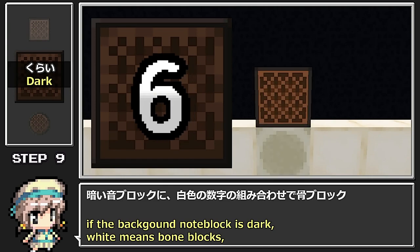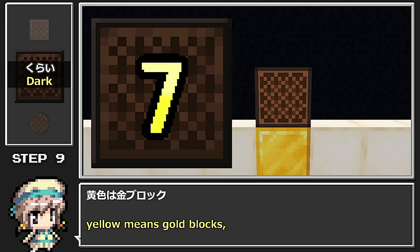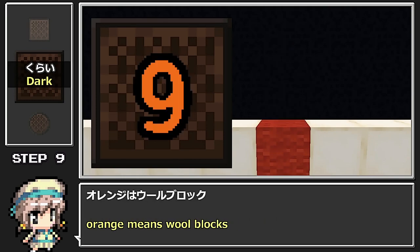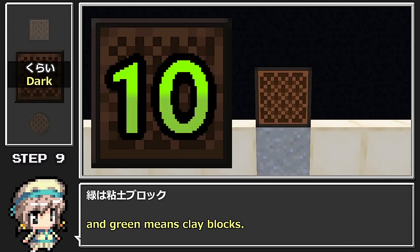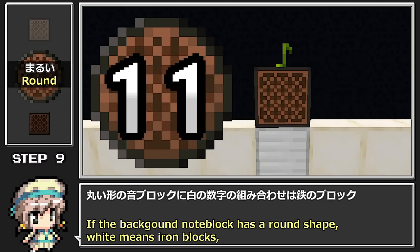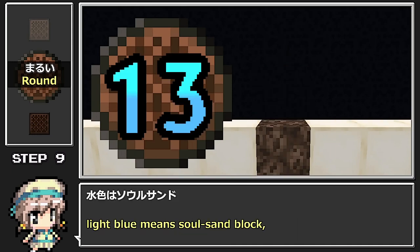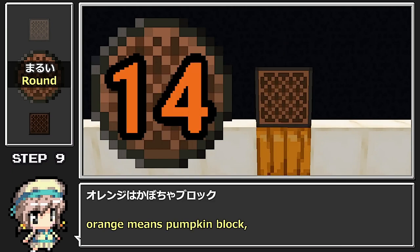For 5 instruments: bright note block with white numbers = stone block beneath; yellow = sand block; light blue = glass block; orange = wood block; green = grass block. For 16 instruments, in addition to the above: dark note block with white numbers = stone; yellow = sand; light blue = glass; orange = wood; green = grass. Additional types include bone block, gold block, packed ice, wool block, and more. A round-shaped note block with white numbers = iron block; yellow = hay bale; light blue = soul sand; orange = pumpkin block.